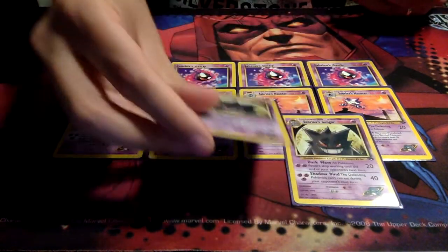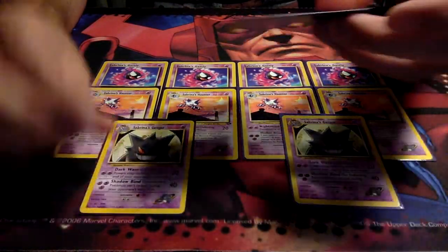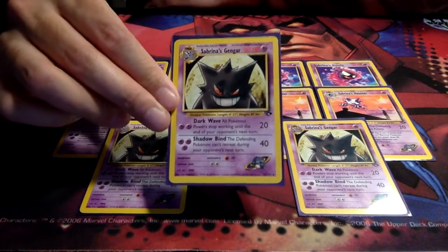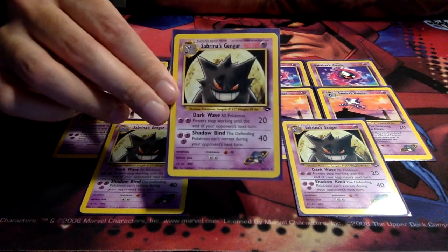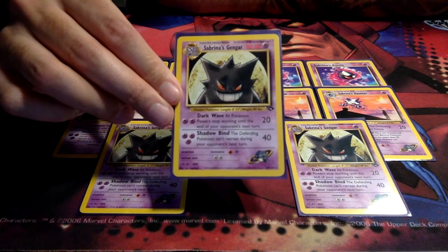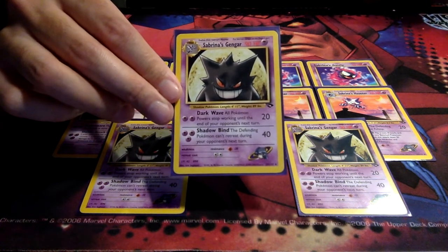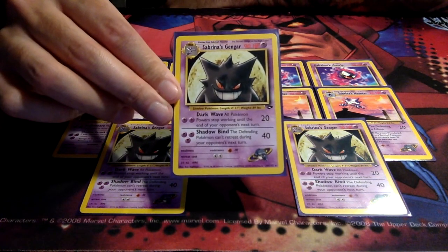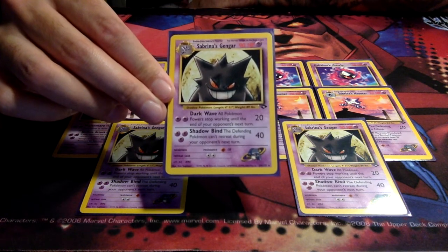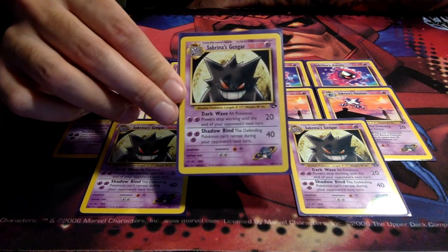Of course, the crème de la crème — we have three copies of Sabrina's Gengar. I went for this version because I wanted to build this deck for Base Neo for a long time, and I picked up the Sabrina's Gengars way before COVID, before everything skyrocketed. What you get with Sabrina's Gengar is 90 HP — nothing to scoff at, that is a very high HP especially in such a limited format as the Gym sets. And then there's Darkwave.